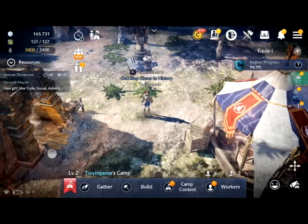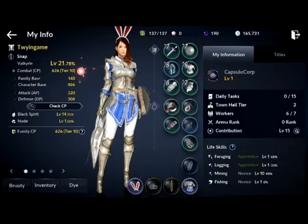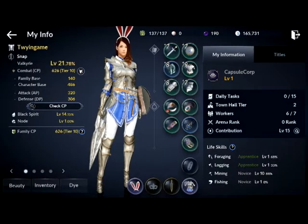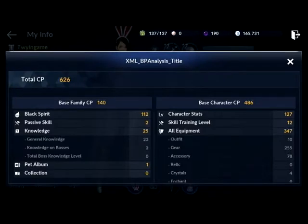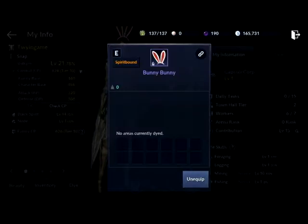Here we have the three lines menu. After you click on it, you can see there are a bunch of options to choose from. First we'll start off with My Information. Here you have all the information of your character — my character is a Valkyrie — my combat CP, my family base, my character base, and all that information. You can check your character CP and see where it's all coming from, and right in the middle you can see what I'm wearing.